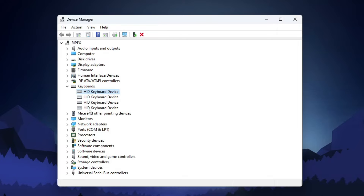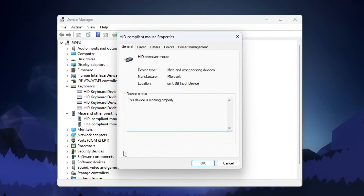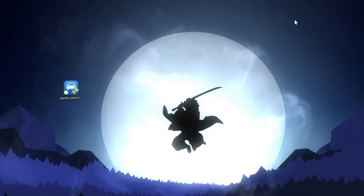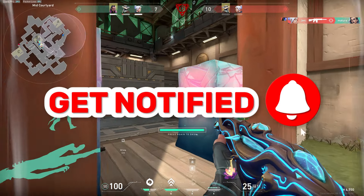Now go to Mice and Other Pointing Devices and do the same settings for your mouse. Go into Properties, go to Power Management, uncheck the box, hit OK, and close Device Manager.